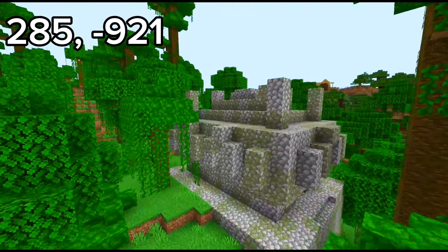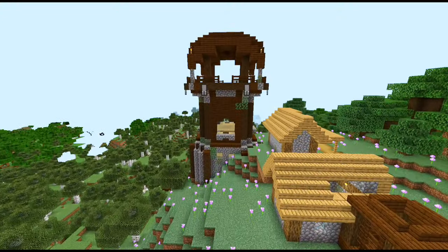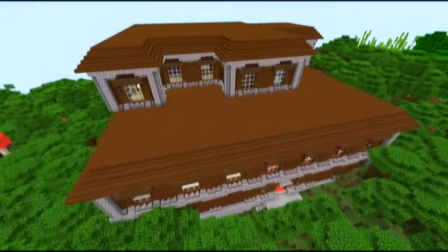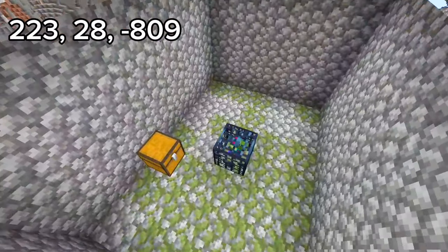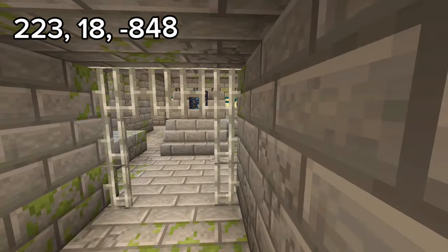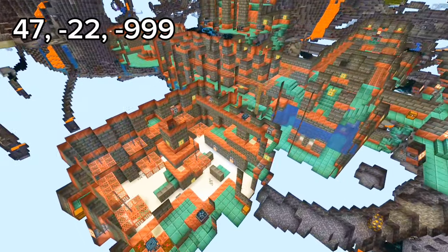Seed 12 spawns you in an oak forest, but if you do a little traveling you will find a jungle with a jungle temple, trail ruin, village, pillager outpost, ruined portal, and a woodland mansion. Under the village is a dungeon above a stronghold with a 3-eye portal — that's 9 structures close by. And here's the trial chamber too.